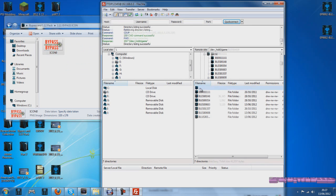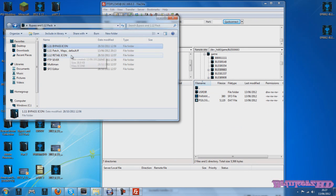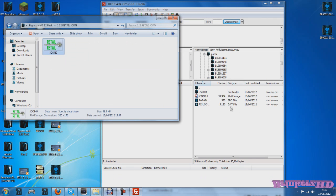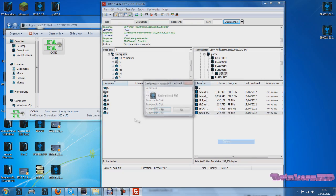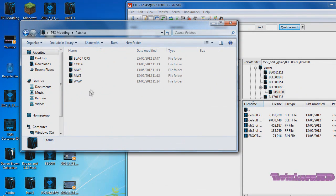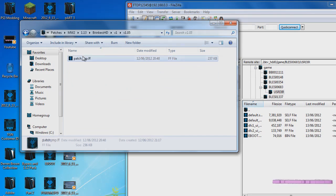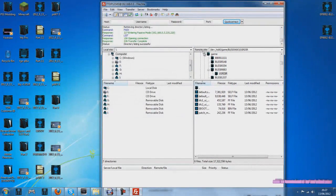Now go into the BLAZE00683 folder, delete the image in there, and this time drag in the retail icon. Then go into the USR directory, delete the patch, and put in any desired patch you would like. For this I'm going to put in my v1.05 — drag that in, and that's it.